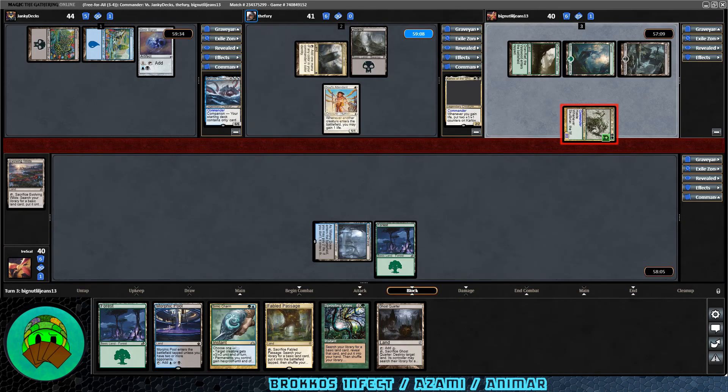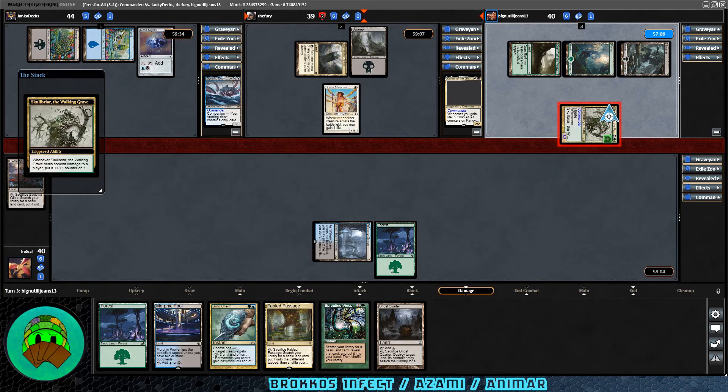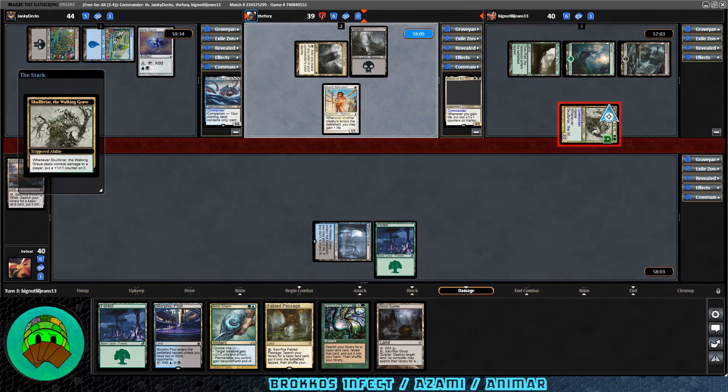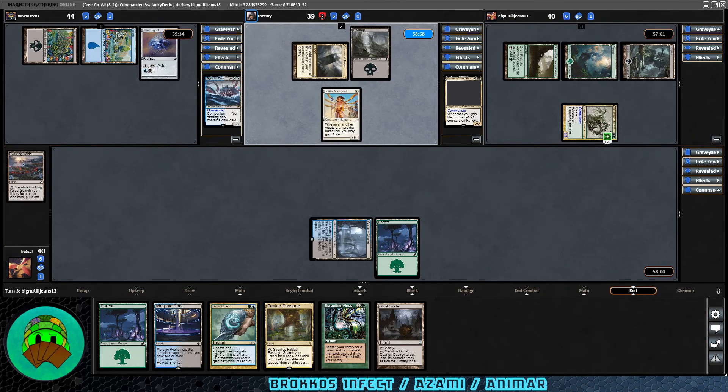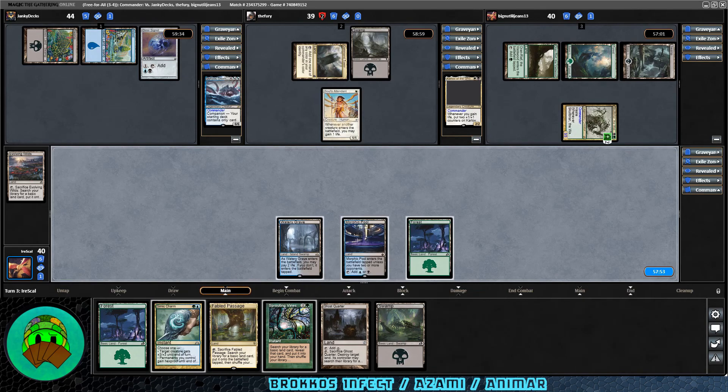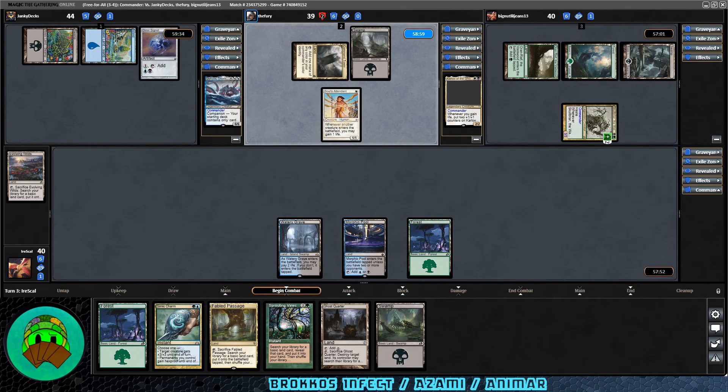I doubt they'll block this early — Soul's Attendant is much more valuable. Commander damage against the Karlov player is good; Skullbriar will trigger and get a +1/+1 counter. Our turn — we get a Swamp. Don't need more lands; let's play Morphic Pool and keep up mana for Sprouting Vines, then pass it off.